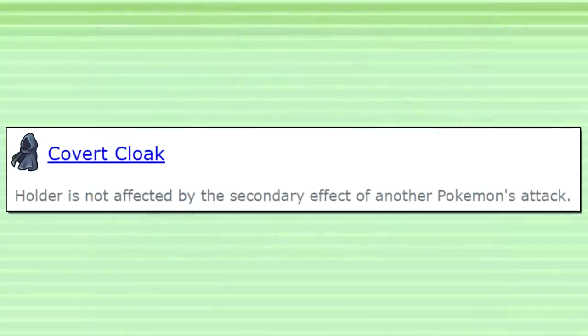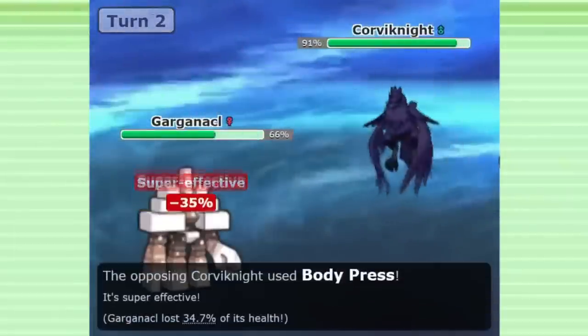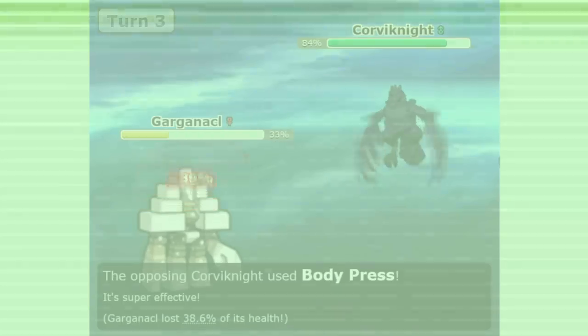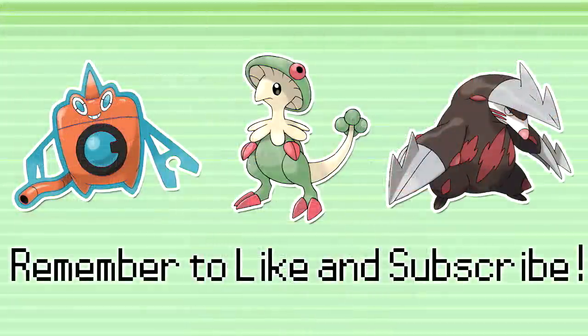Covert Cloak may not have a huge amount of utility in the current metagame, but once Home compatibility releases, I think we're going to start appreciating this item a lot more. What do you think of Covert Cloak? What returning Pokemon are you looking forward to using the most in Gen 9 after Home compatibility releases? And what would you like me to talk about next? Let me know down below in the comments. Thank you for watching. Thank you to the Patrons. If you'd like to send me a team to look at in a video, or request a video topic for me to cover, take a look at my Patreon link in the description for more information. Like this video and subscribe to the channel for more informative content about competitive Pokemon.